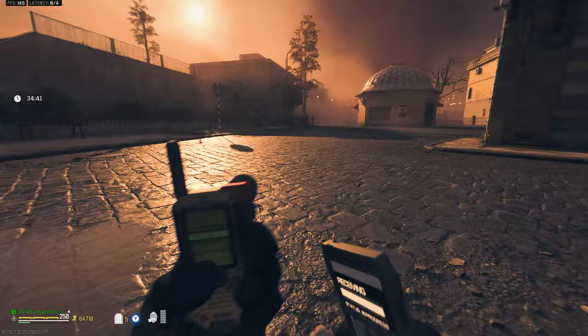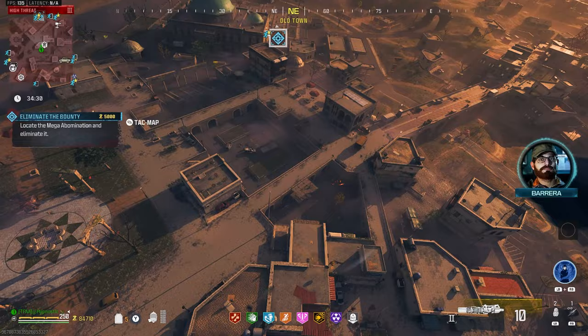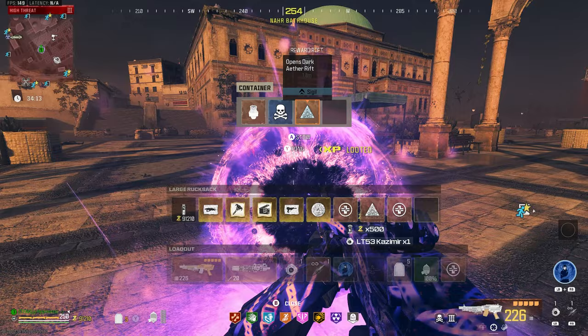Let's see what target we get off of this one — and it's another mega. Getting a lot of megas today. Shouldn't take us too long to get over there thanks to this scorcher. Man, I love having this thing — every time it's off cooldown I just have to grab it again. What is this? Brain rot and an extra sigil — I'll take that.